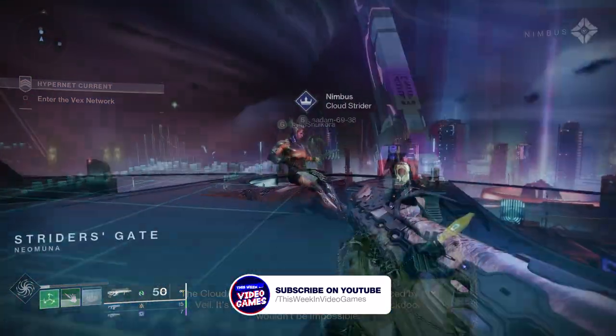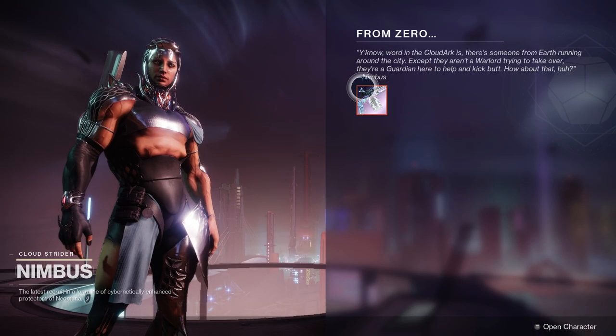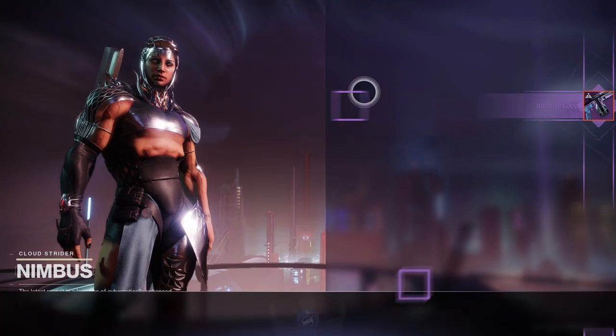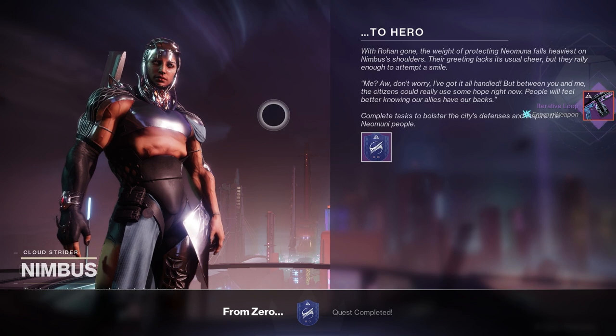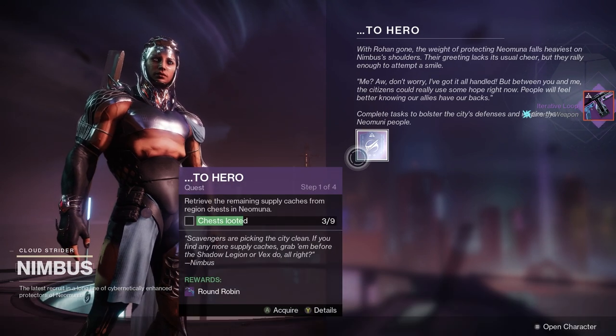Let's dive right into the most important information for how to get the Round Robin. The easiest way is to get it from a post-Lightfall campaign quest. Once you finish up the Lightfall campaign, you get a quest from Nimbus called From Zero. Here you have to collect regional chests — they're hidden all over Neomuna.